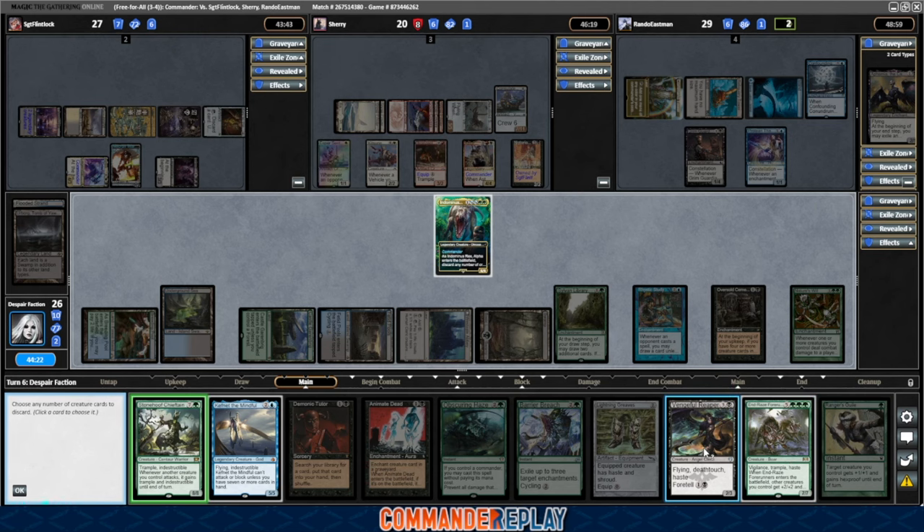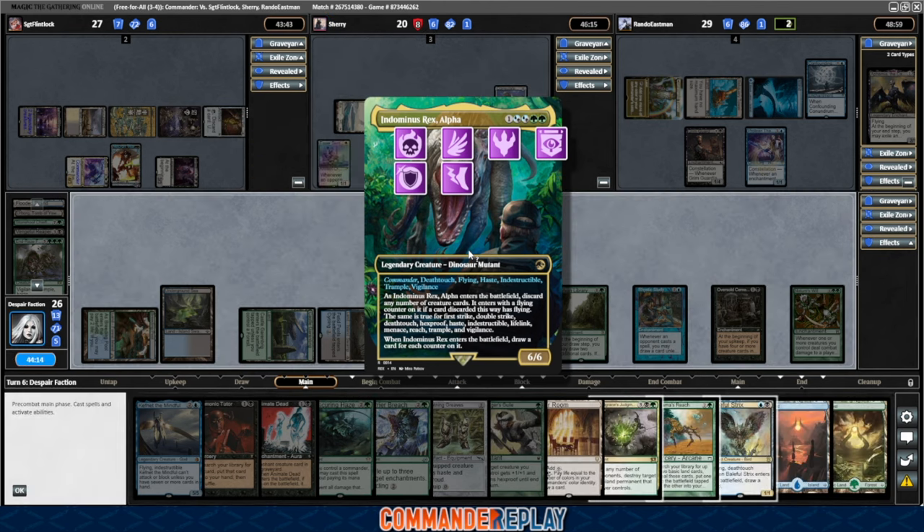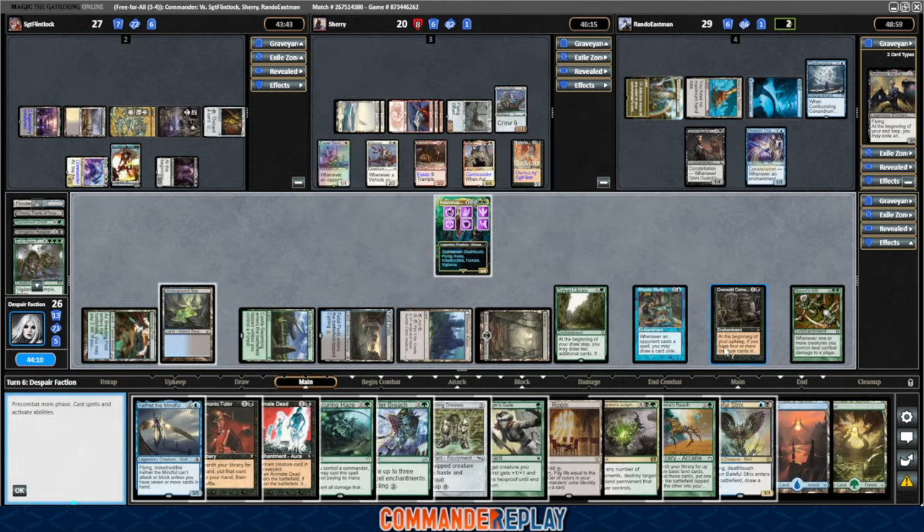This one's got haste. This one will give us death touch. And then we'll go these two. So we get six counters. We have death touch, flying, haste, indestructible, trample, and vigilance.